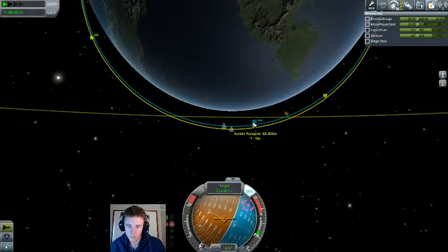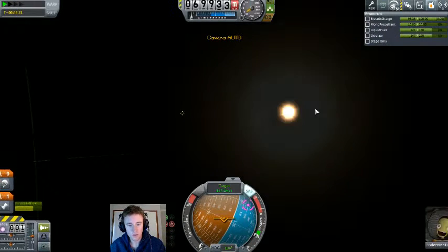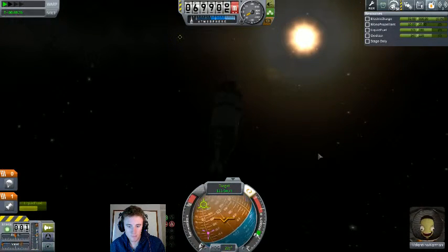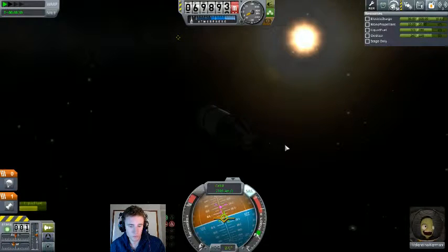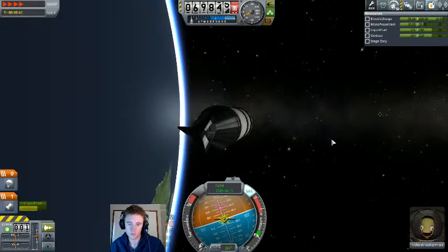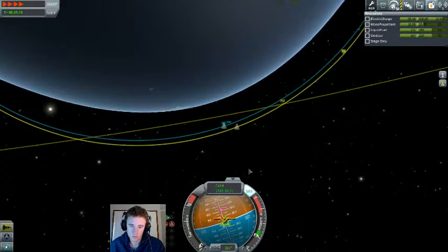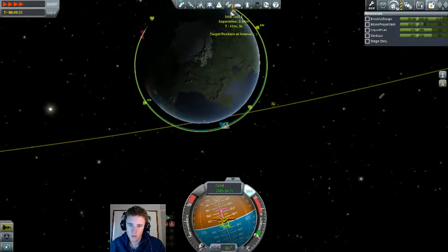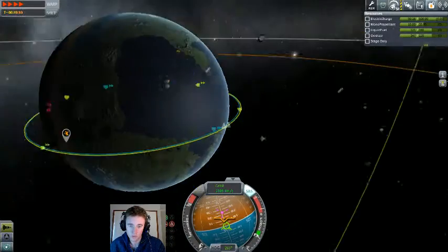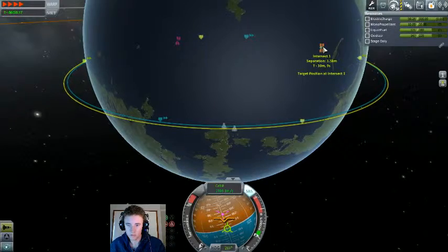Apparently we are going to dip down into the atmosphere by a tiny margin. That's a thing to watch out for when making rendezvous at such low altitudes. It's not normally a problem if you are rendezvousing with a station of your own, because personally I don't put stations any lower than about 150 kilometers, which gives me plenty of room above and below it to make these sorts of maneuvers. But a dip that low shouldn't affect us too much.